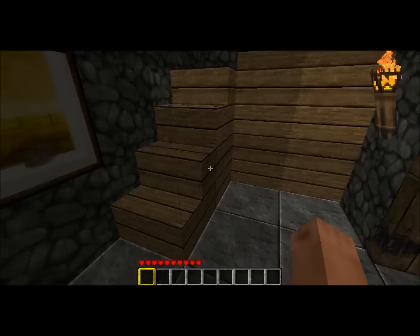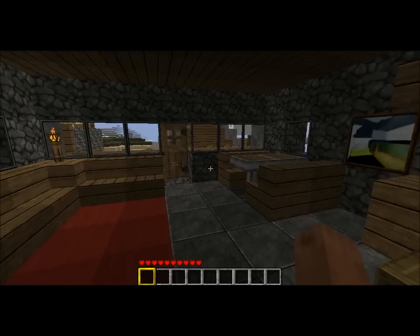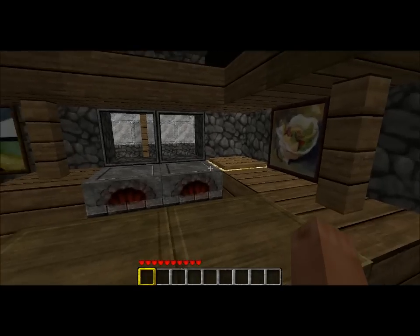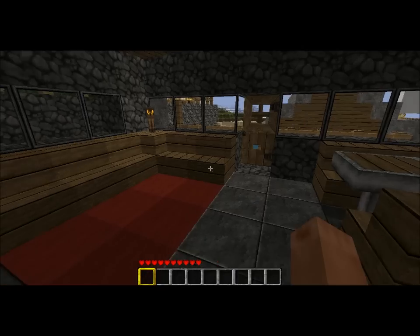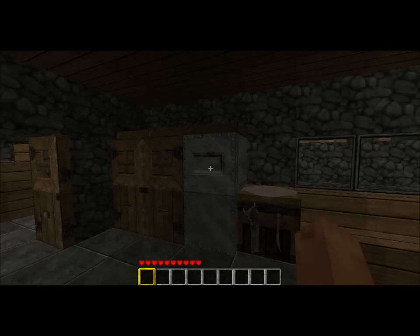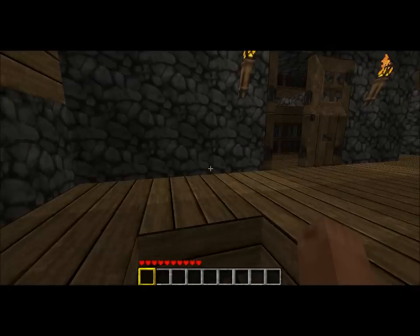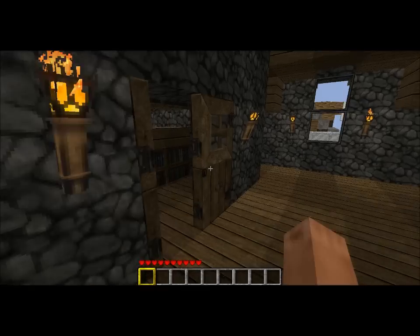Let's go inside. I like this hallway, it's very nice. And this is the first floor — the main floor. Kitchen, some furnaces, a light stone in the corner to light things up, a table, sofa, refrigerator, and some shelves.